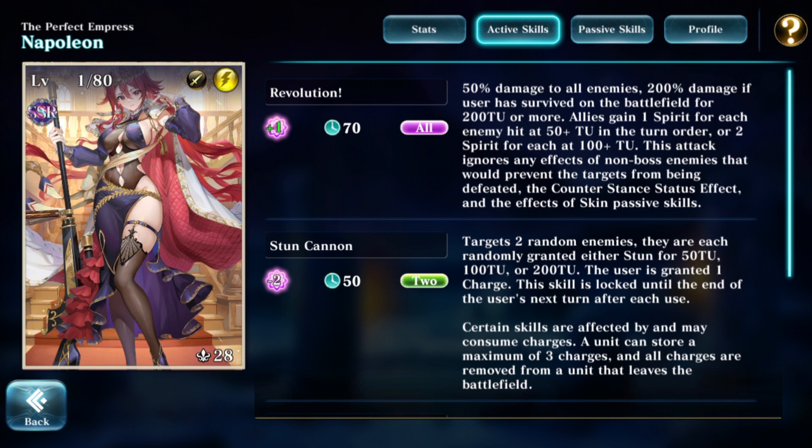It does not ignore stealth, so that will save you from this attack if you are an enemy of Napoleon. This skill doesn't deal all that much damage, but as a clearing skill, it is absolutely super strong.